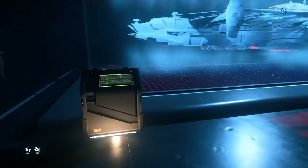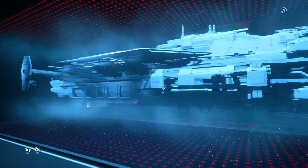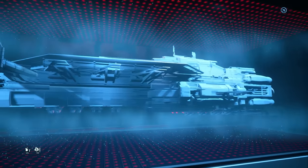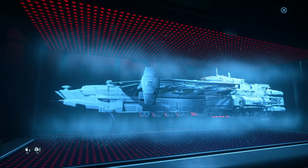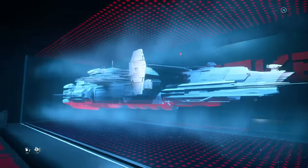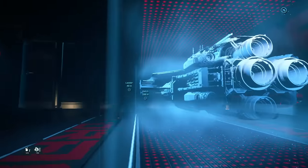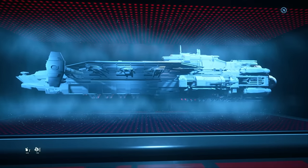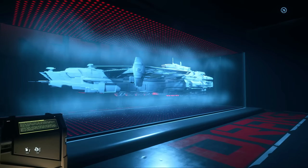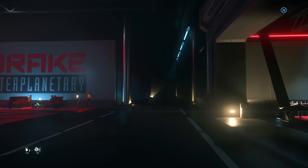We've got the Kraken — basically a flying space station. It can carry a load of ships and dragonflies or other smaller craft. It's got the ability and facilities to repair, rearm, and fuel those ships, plus a load of cargo space. If you want a mobile light assault carrier, this is it. The Kraken Privateer is the more space-station-like variant — it trades some cargo space and the dragonfly bay for a little shopping mall on board. They're very expensive and being sold in waves on the website.